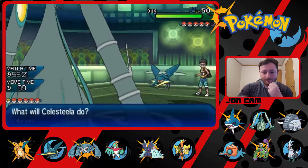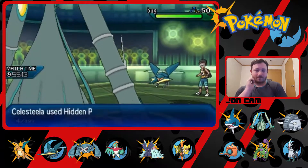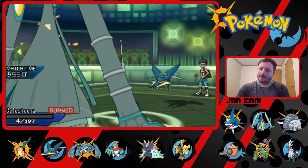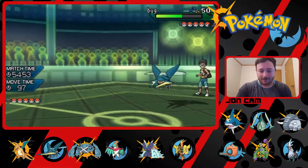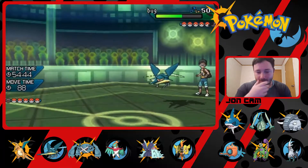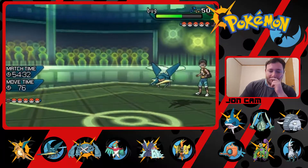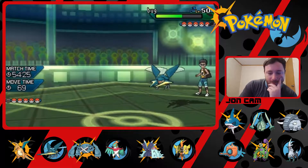Vikavolt! I've got nothing but Hidden Power to hit it with, so I'm going to just do that. That was pretty good damage and he's using Agility — uh oh. That's not very good for me. Well, that IS a huge deal — it was a very huge deal, shoot. Good news and bad news: I don't have Rapid Spin on my Donphan. That's the bad news — good news is I do have Defog.